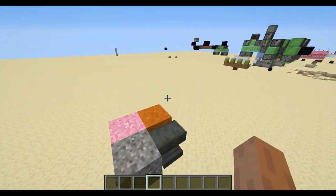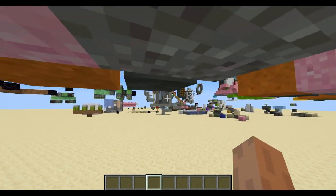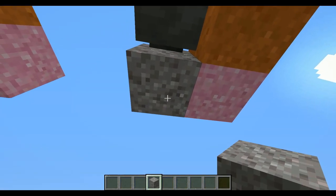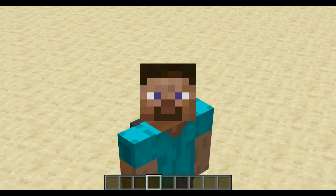However, nothing is better than method number three. Method number three is not survival, but you can see we can walk through it. There's no collision box. How are they floating? Well, you can't even place blocks underneath it. That's because there is something holding the blocks up. But what is it?